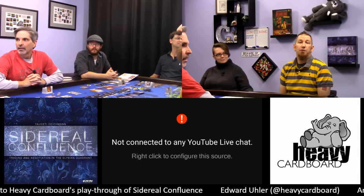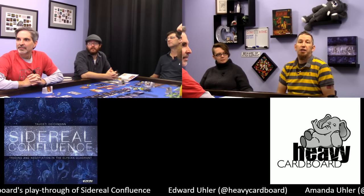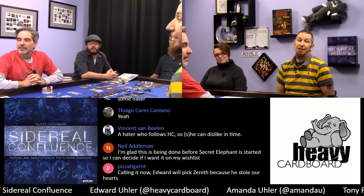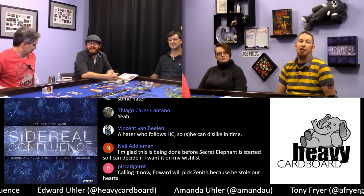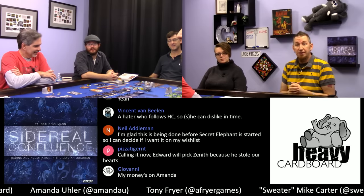Hey y'all, welcome to Game Day with Heavy Cardboard, where we teach, play, and discuss medium and heavy strategy board games, war games, 18xx. Today we're going to be featuring Sidereal Confluence by Tossetti Dyckman — Sidereal Confluence Trading and Negotiation in the Elysian Quadrant. It's a trading negotiation game published by WizKids.